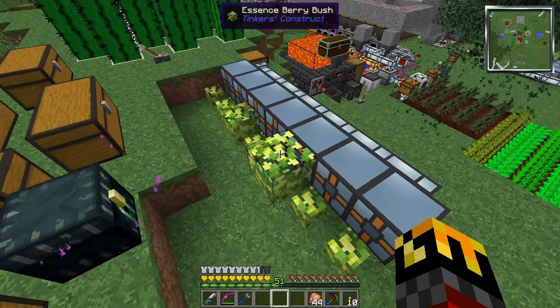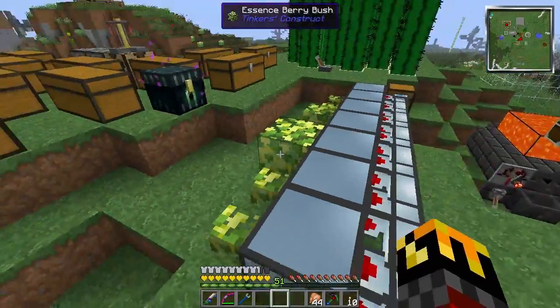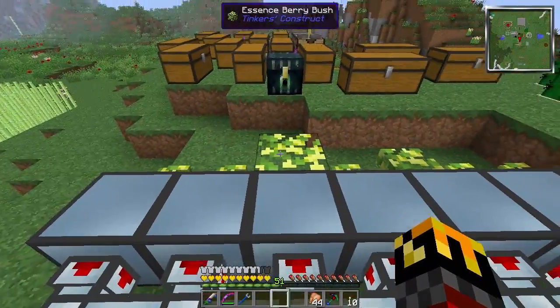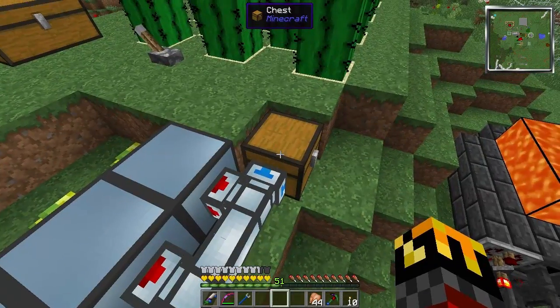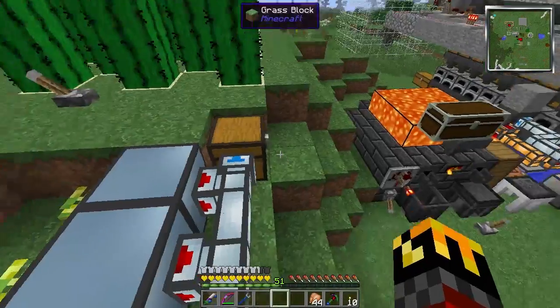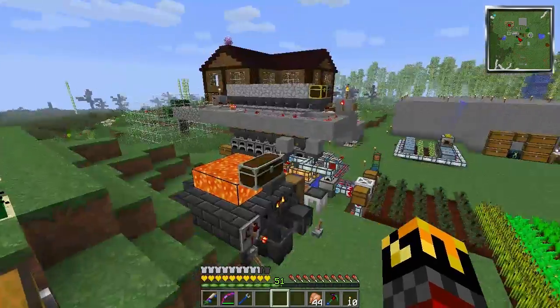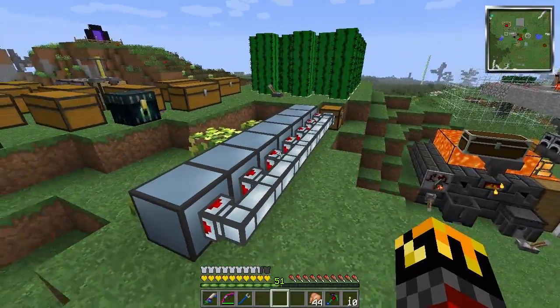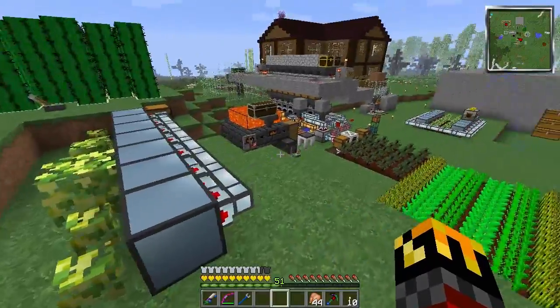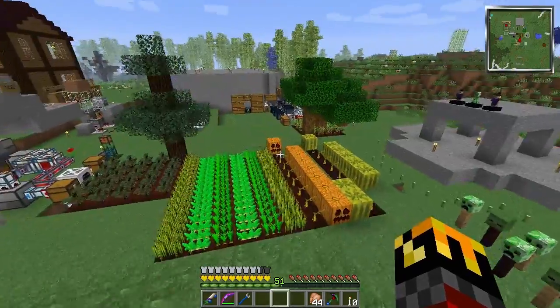We have our essence berry bushes and our autonomous activators. The autonomous activators will keep right-clicking on the essence berry bushes and eventually, once they grow, output essence berries. I'm just throwing them in a chest there because I'm not sure what I'm going to do with them yet — I don't know if I want to add them to the lockers of infinity, so I'm just leaving them for now.